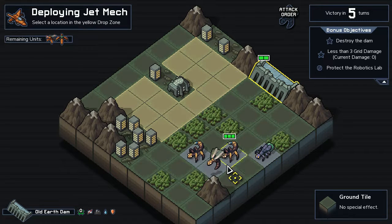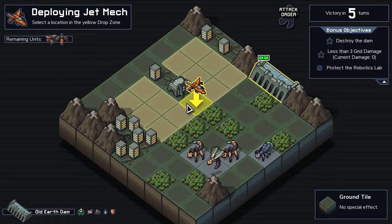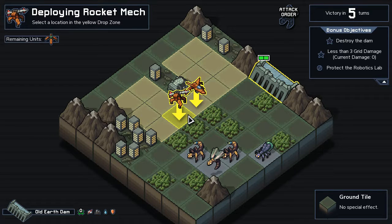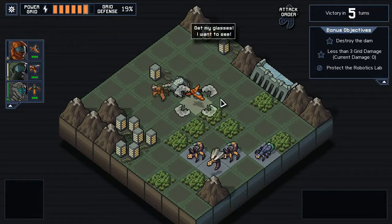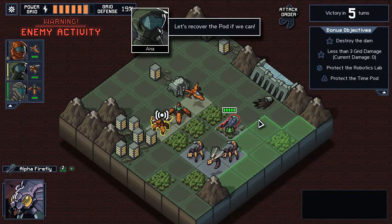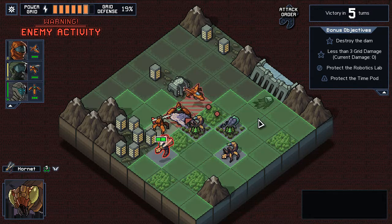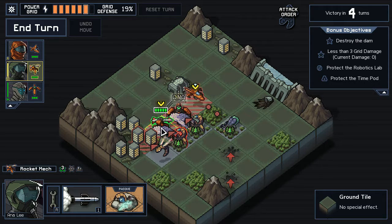So there are melee units, ranged units, flyer units — they're gonna end up over here and maybe around here. I don't think they'll be attacking the dam — I think I'll have to do that myself. One rocket shot — I'll have to use my unit to attack the dam. This might line them up so I can get some extra damage on them. Oh, a time pod — that's not a good spot for it. They're standing in forests, I could turn those forests into fire. Oh no, they sort of blocked me now and I can't move from here.